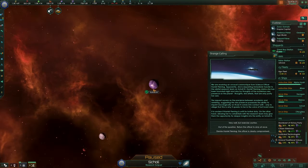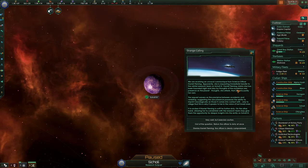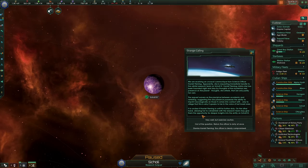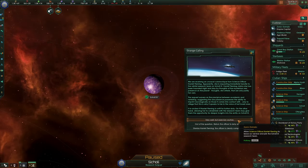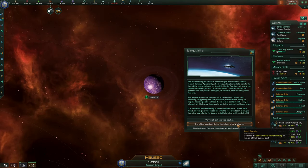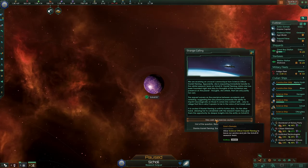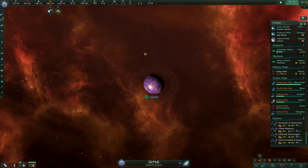A strange calling is happening on Shoal. One of our scientists on this planet claims she has been hounded night and day by thoughts of a mysterious sea presence, but it isn't clear if she's unfit for further duty. On the other hand, allowing her to cohabitate with the research team may give them the opportunity for deeper insight. Let's allow her to leave our service and join the Shoal research team — let's make this one interesting.